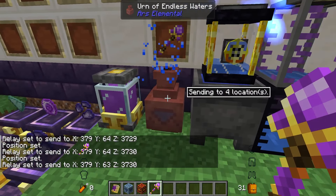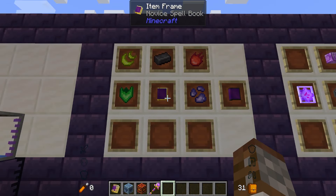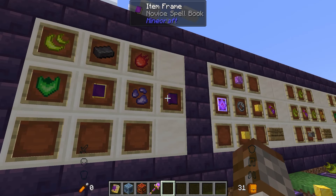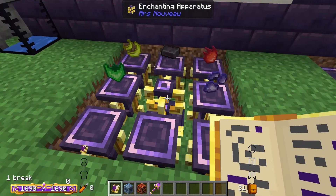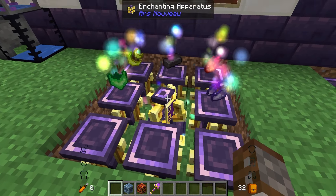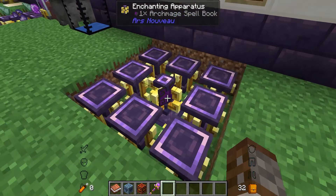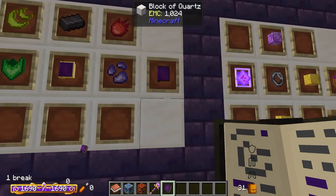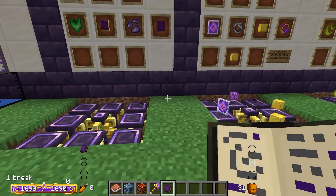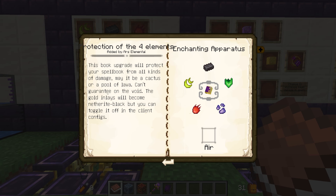You can send the urn of endless water to the cauldron, ender tanks, ultimate fluid tanks, and storage tanks from Cyclic — all at once. Shift right clicking severs all connections. Next is a spell book upgrade requiring all four elemental essences, any spell book, and a piece of netherite. This gives your spell book a black outline, essentially enchanting it — it will stop your spell book from being destroyed by lava, the void, cactus, or anything else.